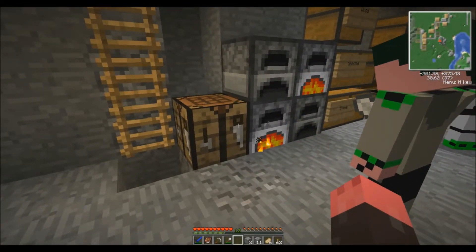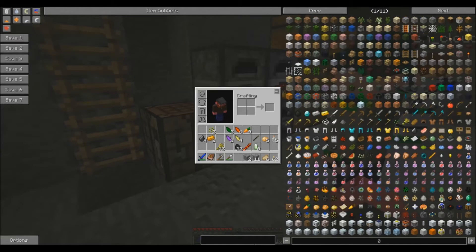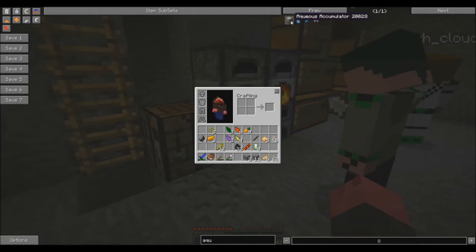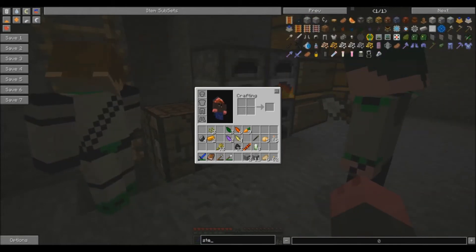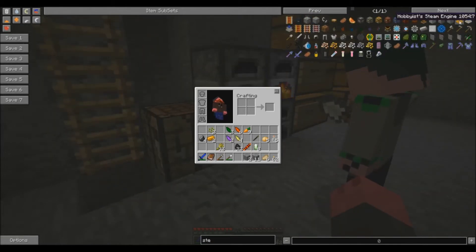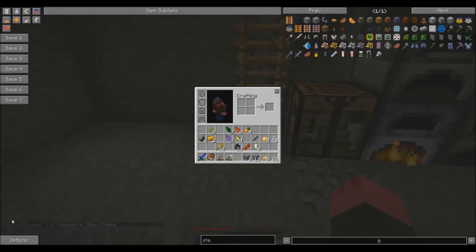Right, once we've got the pulverizer done we're gonna have to work on its power. What are we gonna use for power? I reckon we could use some of the steam engines — remember what we had set up last time? Yeah. I'm gonna need to get some buckets of water then. Yeah, a couple of buckets.